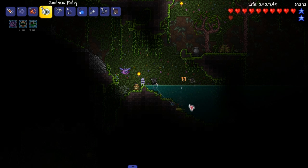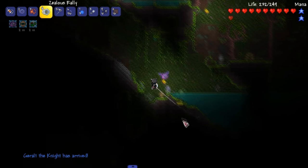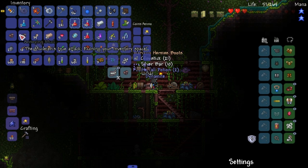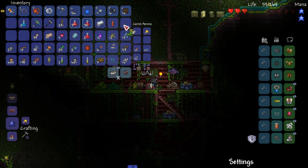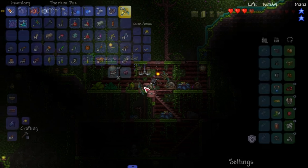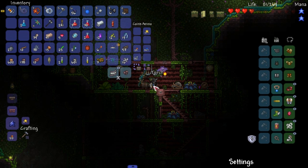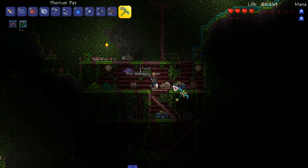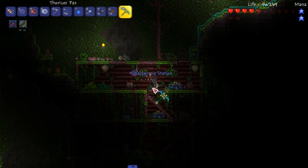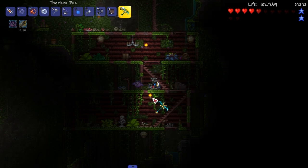It has trouble killing piranhas — it's stuck in the floor. Hey, we got actual Hermes boots — that will help a whole lot. And the warding — that's going to be useful. I will not wear them for now. That's going to be useful too. Sharpening station — we do melee damage, that definitely will help.